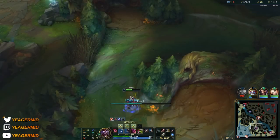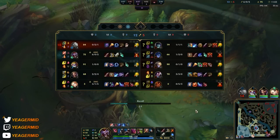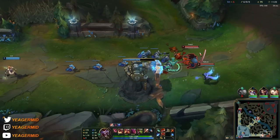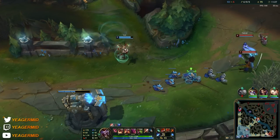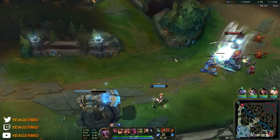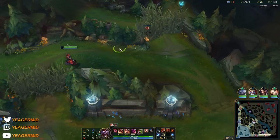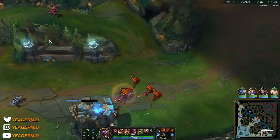For the mythic item — Duskblade is not something you buy very often on AD assassins, but Shaco especially benefits from it because you really need that invisibility passive. When you go in on Shaco you use everything you have, so you struggle with disengaging. The Duskblade passive lets you get a kill and then use that invisibility to disengage or reposition for the next engage. Ability haste from it is also really nice on Shaco.